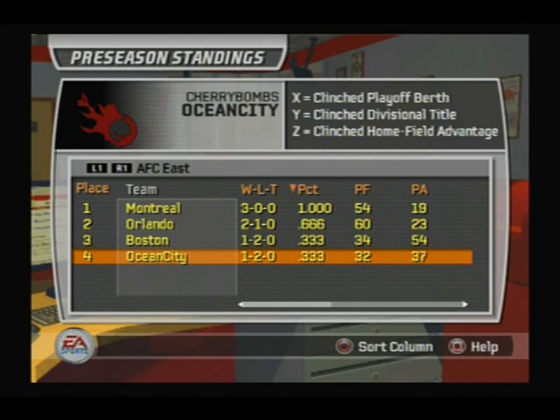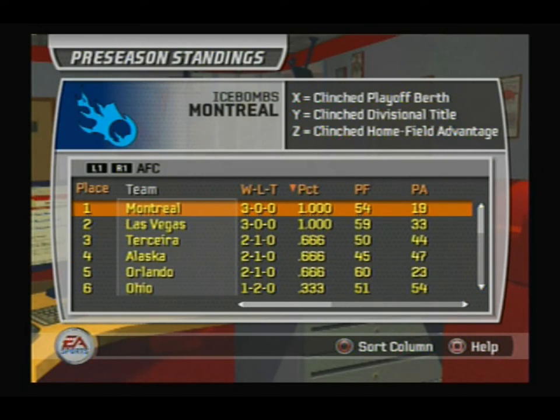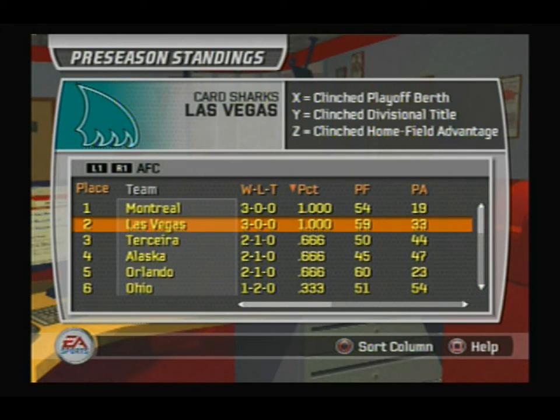The '99' doesn't fit since you're only allotted a certain spacing for the team name, so they're simply the Ocean City Cherry Bombs. And as you can see here, this is their rival — the Montreal Ice Bombs. So we'll go down the list starting with the AFC.